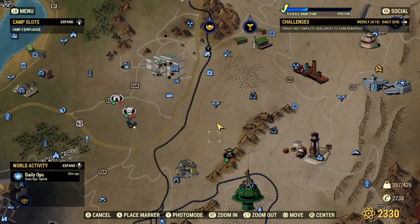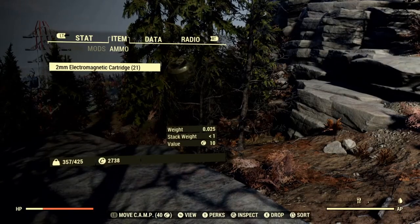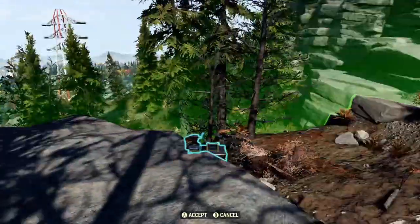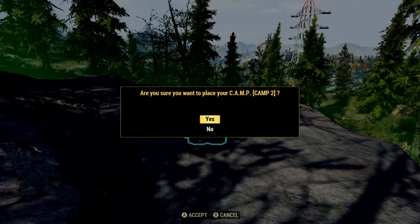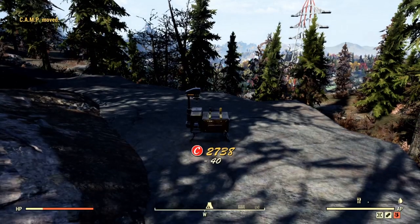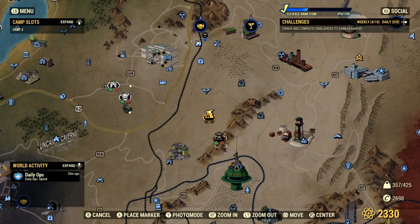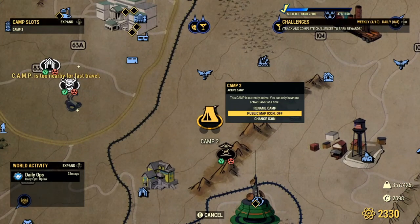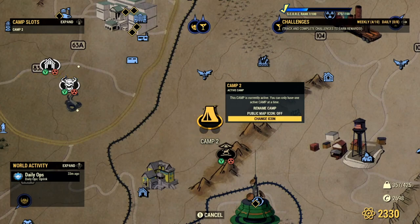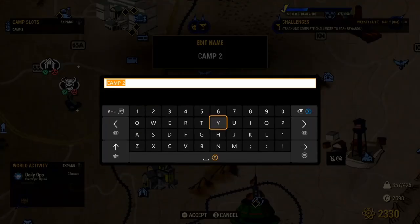Now to activate and place down our second camp, we must find a suitable location. To do this, we will simply open our Pip-Boy and click the prompt that says move camp for however many caps it may cost you. We will do this and then click A to accept. It will ask you, are you sure you want to place your camp? This being camp two, we will just say yes. And there we have it — the second camp has been placed. If we simply look at our map, we have Freya's Sanctuary and the one we just placed down called camp two. We click on it, we can rename it to whatever we want, change whether it shows on the map, and change the icon. I'm going to make it a skull and crossbones and name it the test site.